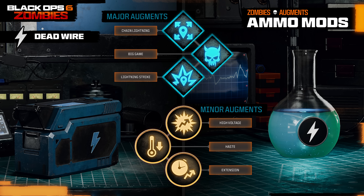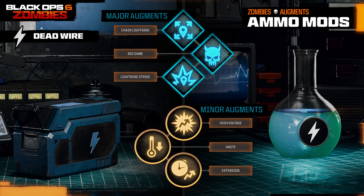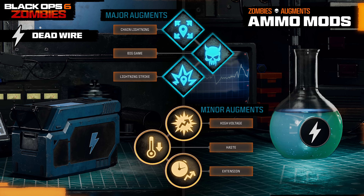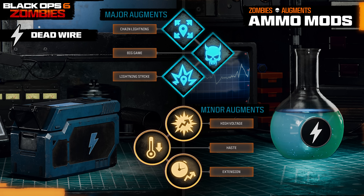Moving on to Deadwire, available immediately from level 0 — the major augments are Chain Lightning, where the stunned enemy can spread the stun to others like the Wanderwath; Big Game, which can stun elite enemies; and Lightning Strike, where a bolt of lightning strikes from above stunning all normal and special enemies in the area — sounding like the most OP choice. For minor augments: High Voltage slightly increases Deadwire damage; Haste slightly reduces the cooldown; or Extension, where the stun electric field lasts longer.